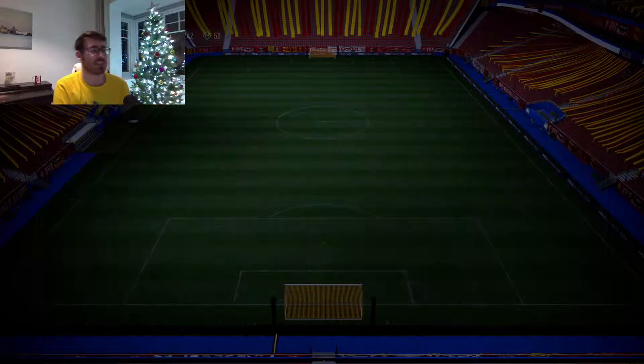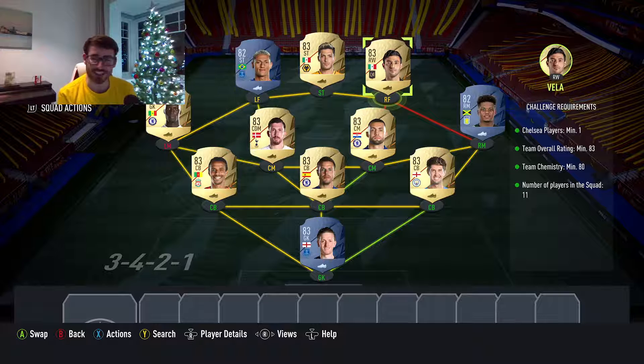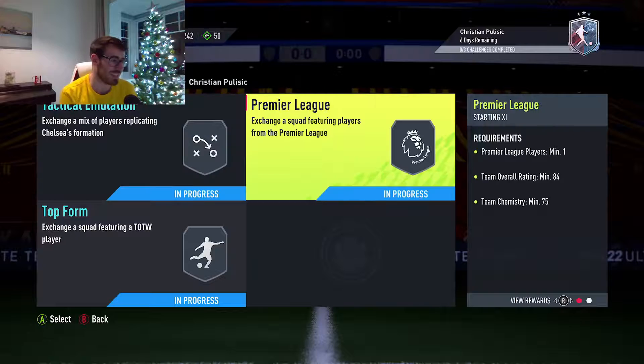So we start off with the 83-rated squad — pretty simple to complete. This is just stuff I had in my club; a lot of 83s that I'm sure you guys have too, and they don't really cost too much. A few 82s to pick up as well. Chemistry is pretty high on this one so it makes sense to build into one league, and it probably makes sense to build into the Premier League given that you need a Chelsea player for this one. So it makes every bit of sense to go with the Premier League here. Carlos Vela fits in nicely, linking up with Raul Jimenez. It won't cost you too much at all, and there's no inform needed either.